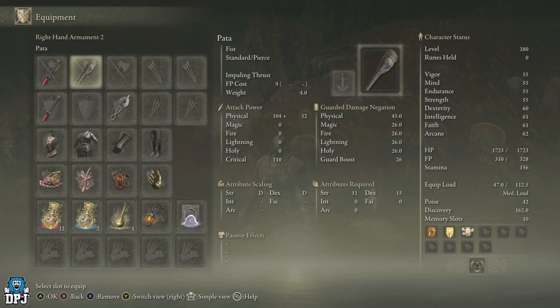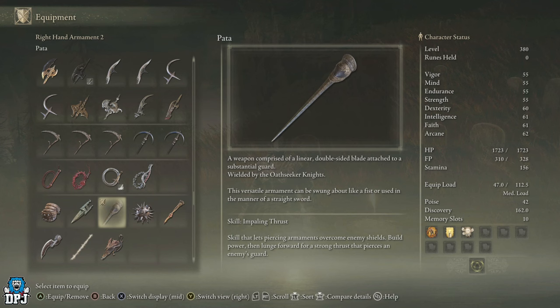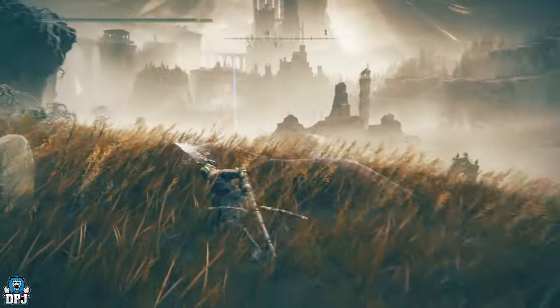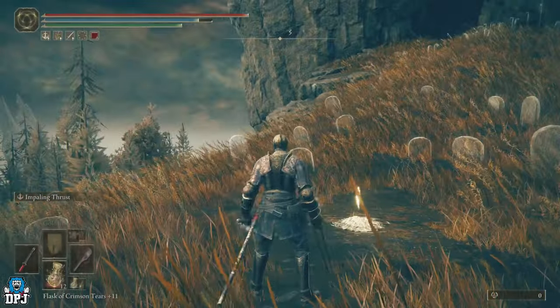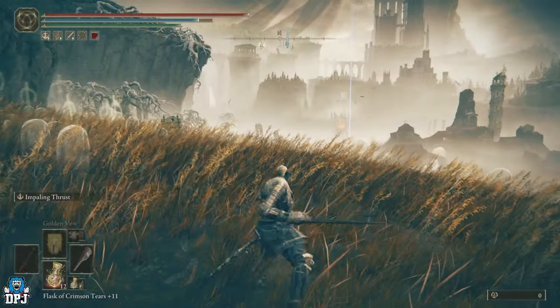The Pata scales with strength and dexterity, not bad. It's a versatile weapon that can be swung about like a fist or used in the manner of a straight sword. Its skill is Impaling Thrust, which you can see right here. If you two-hand this weapon it applies to both fists, so you have good options.